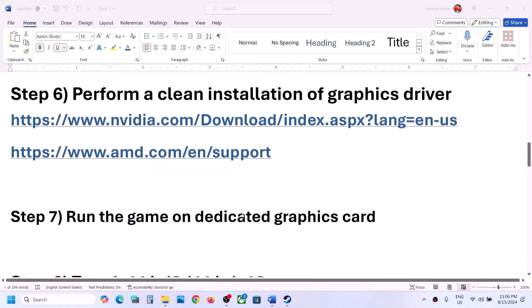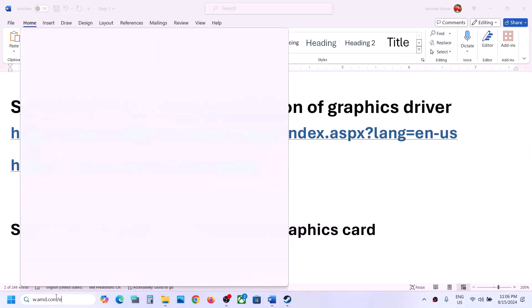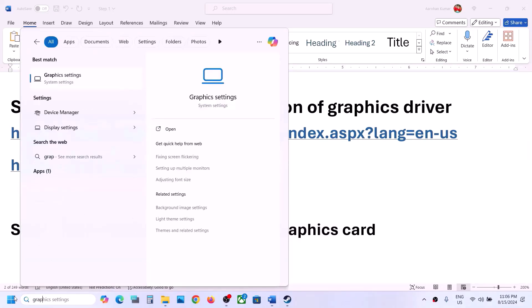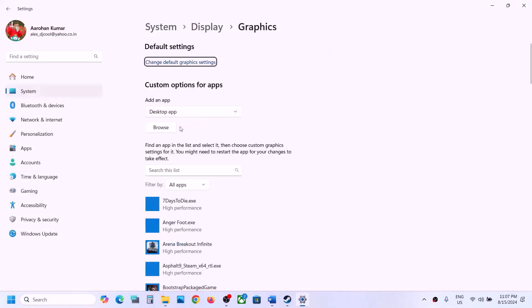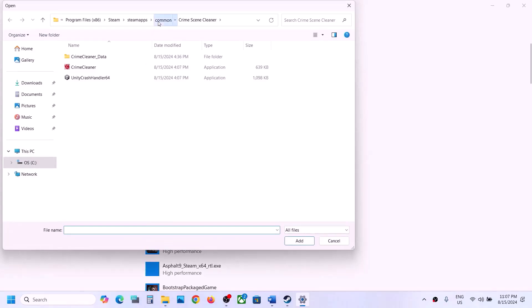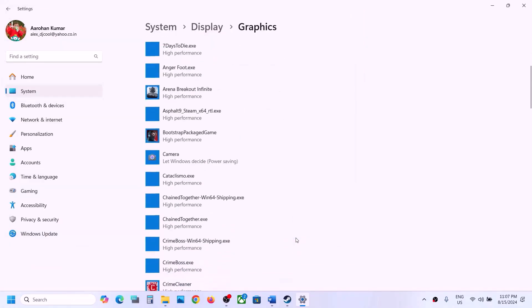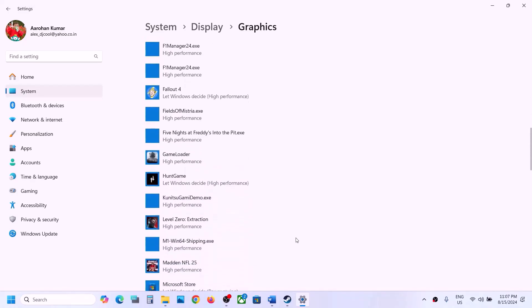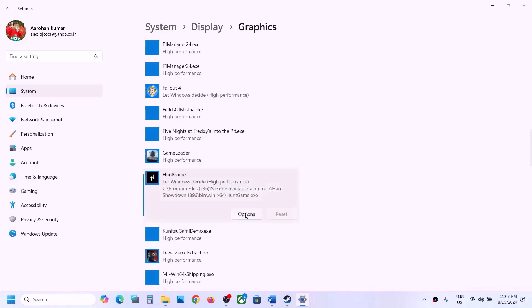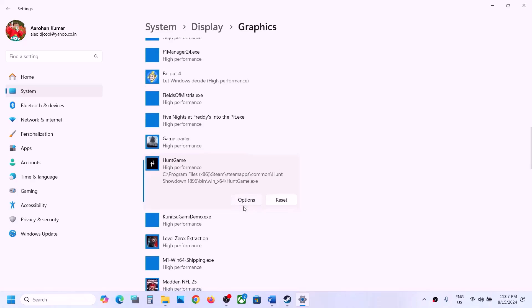The next step is to run the game on the dedicated graphics card. Type Graphics Settings in the Windows search box and open it. Click Browse, go to the game installation folder, open the game folder, then Win64, select the exe file and click Add. Once the game is added, click on it, click Options, select High Performance, then click Save, and launch the game and check.